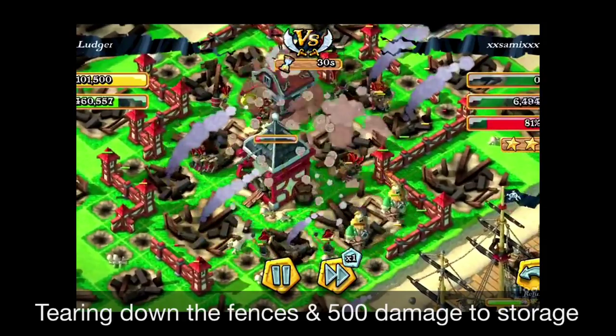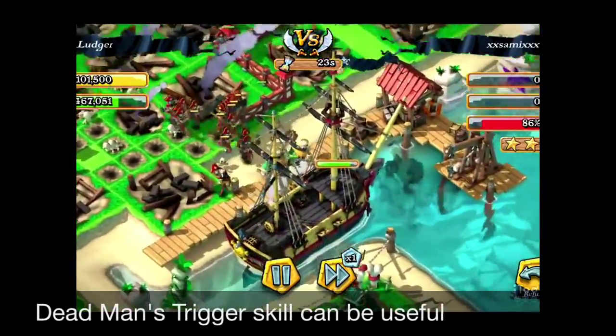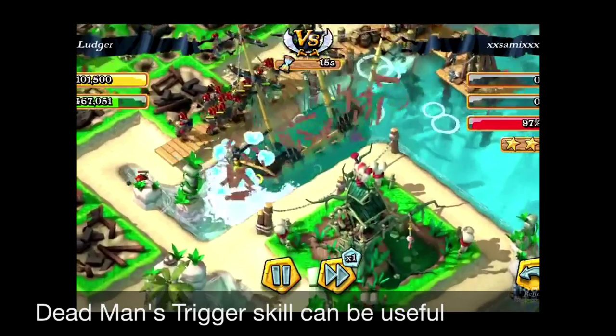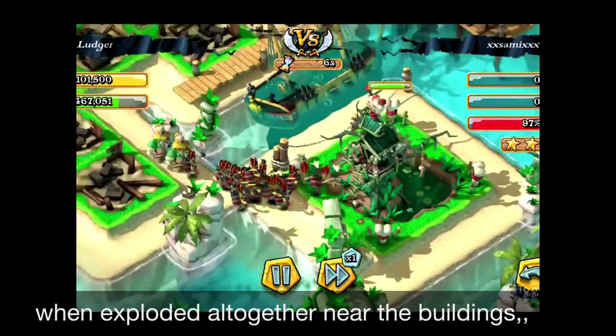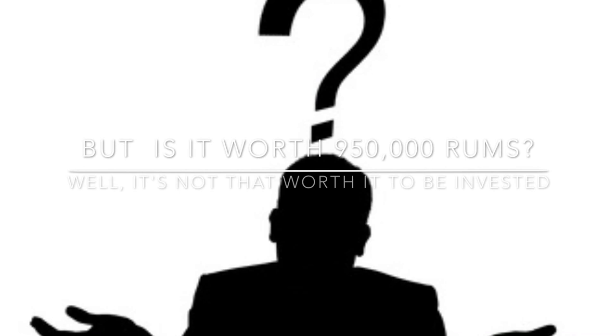So BANG! You can see that the fence has been just torn down, and it has affected some damage to the storage. The gauge of the storage shows about 500 damage. Please take note that the Brute's damage is 100, so it's going to be about 5 times stronger than the Brute's attack.